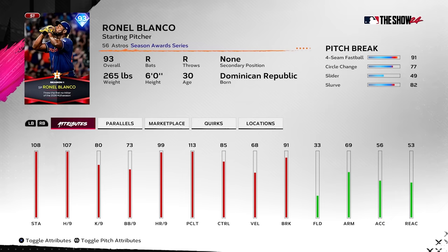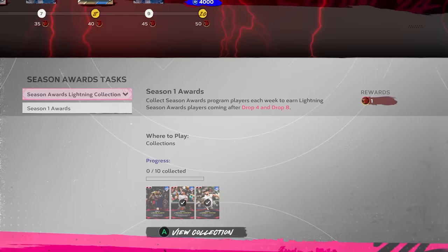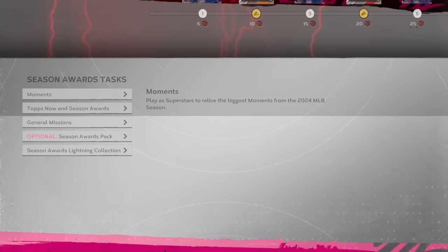Darnell — a bunch of mid. 90 overall Justin Foscue — actually not terrible compared to the rest of them, but still not great. Ronal Blanco — just buns, bro. Terrible pitch mix, 49 break on the slider, no velo — yikes. The season awards drop: I'm not trying to be a hater, but I'm gonna hate it a lot. It's so bad so far. The pack cards aren't really that great but they are so much better than the free ones — these free cards all suck.